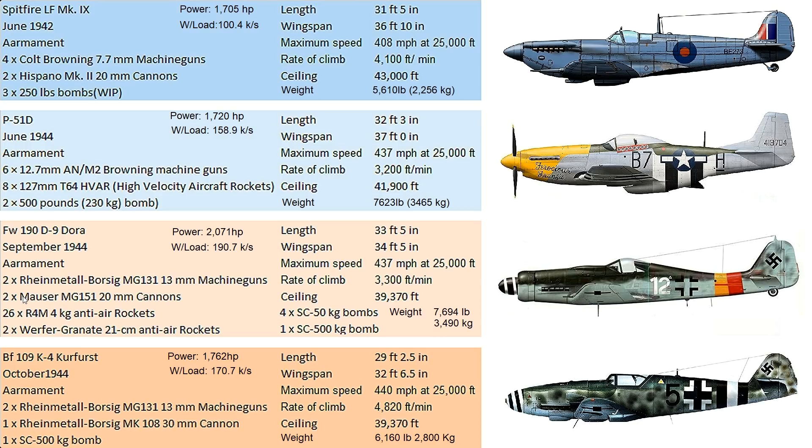The K4 Kurfürst is the latest aircraft here — October 1944. The rate of development of WWII fighters was probably the fastest in history: you started the war with late biplanes and ended it with early jets like the Me 262 and P-80. Every couple of months a new generation of fighter would come out. This massive arms race affected not only aircraft but tanks and everything else.